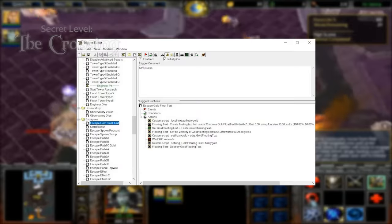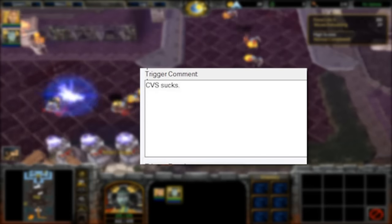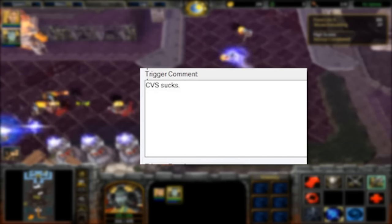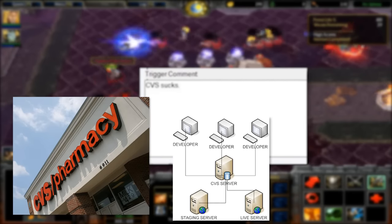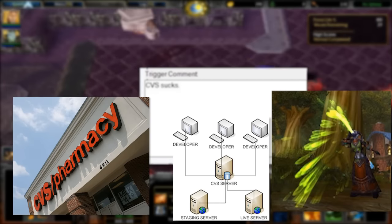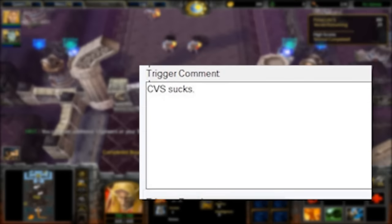The secret level has a trigger comment that reads 'CVS sucks.' Kind of funny that a dev would use a trigger comment to vent. I'm not sure what CVS stands for in this case — the pharmacy chain maybe? Concurrent Version System software? Cyclic Vomiting Syndrome? We'll probably never know, and I doubt the developer of this map even remembers doing this all those years ago.